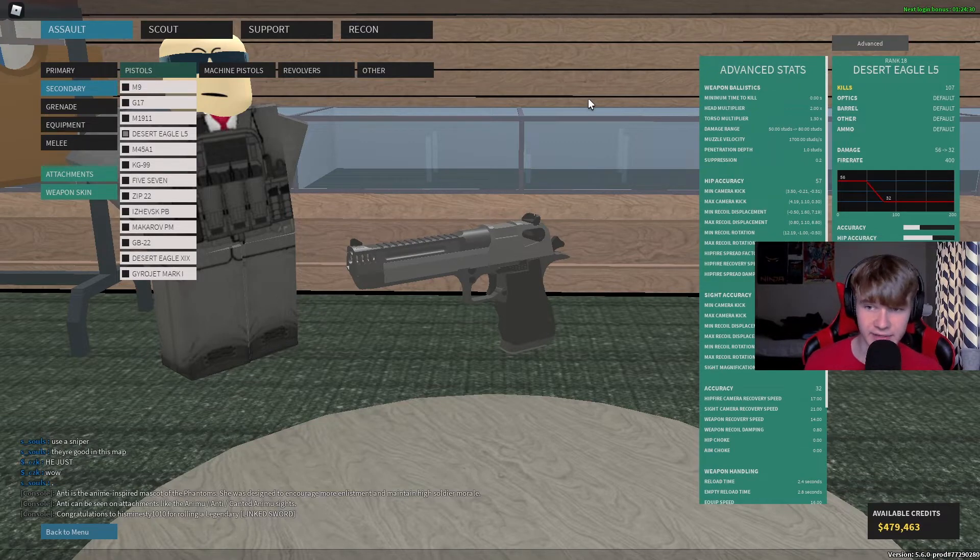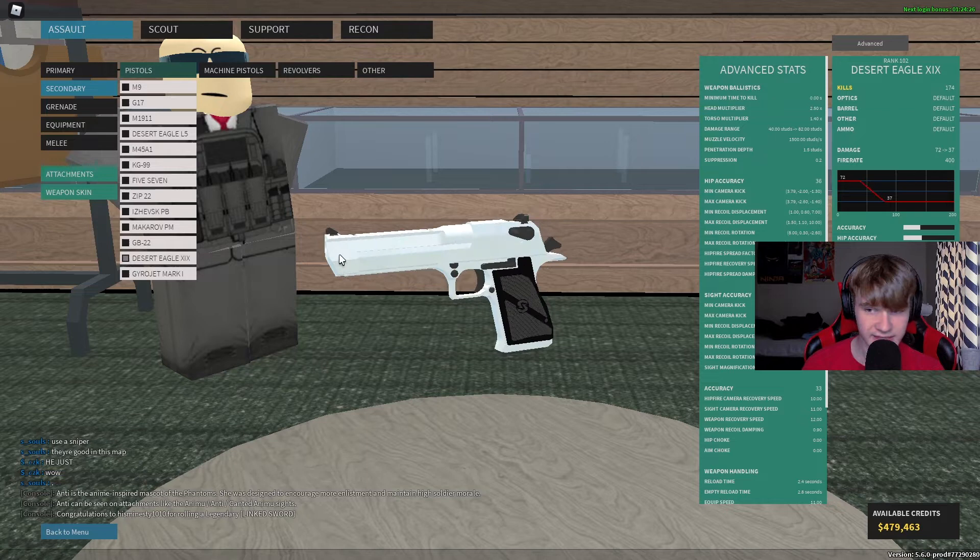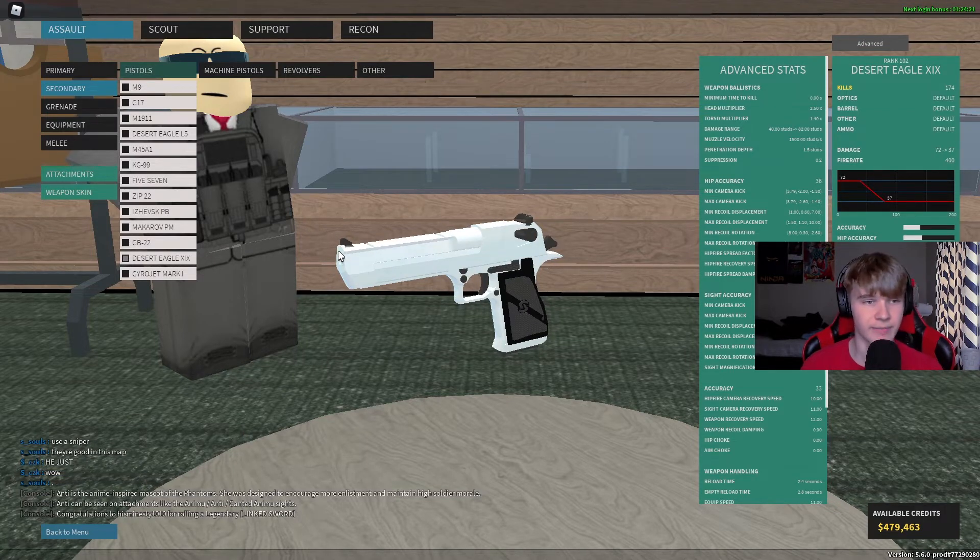The Phantom Forces Desert Eagle L5 is unlocked at rank 18, however the Phantom Forces Deagle XIX is unlocked at rank 102, so the XIX is unlocked at a much higher rank than the L5.